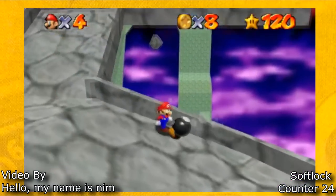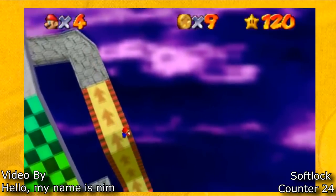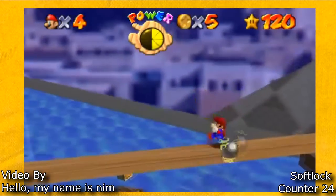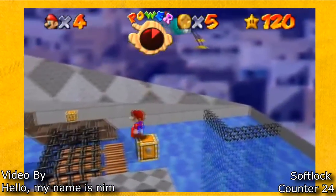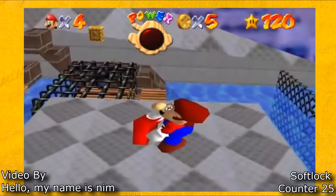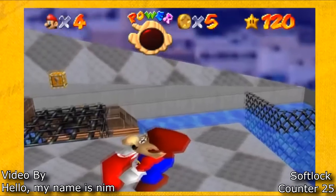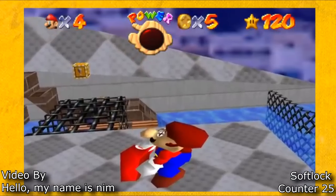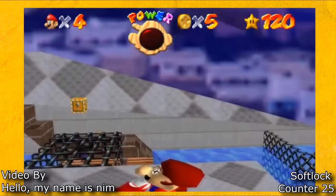This next softlock is incredibly complicated — there could probably be a 10 minute video alone explaining this one softlock. First he sets the HALP in Bowser in the Sky. HALP stands for Held Objects Last Positioning, and since he's able to set the HALP over there, he is able to, through many techniques, get a Skeeter way up in the sky, and the Skeeter will give him enough height to take fall damage to do this softlock glitch. If you're curious about this softlock, I'll leave a link to the full video down below, and Pan and Coke has some great videos explaining how HALP works, so check out his channel if you're more curious about these in-depth techniques.